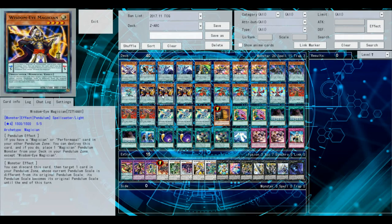Three copies of Wisdom Eye Magician. This is pretty self-explanatory for most Pendulum Magician builds, because it's just really, really good because of its Pendulum effect.